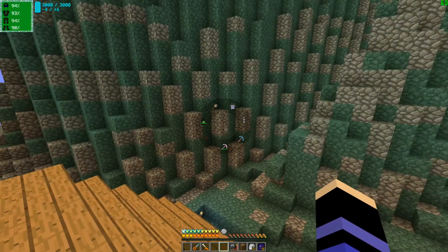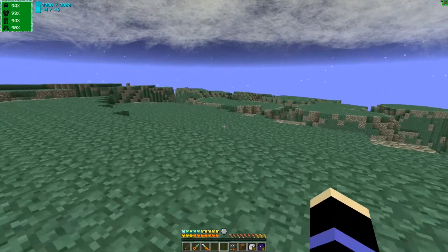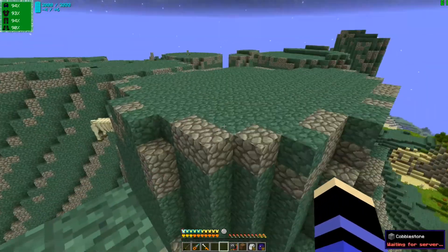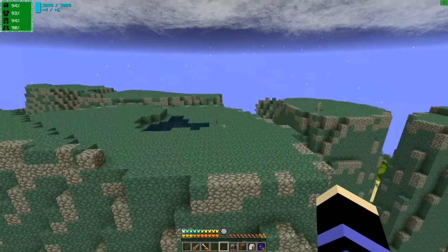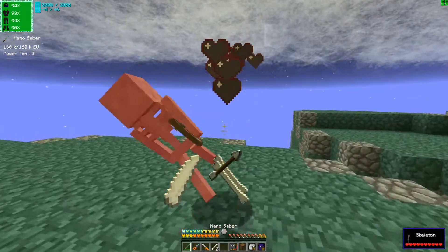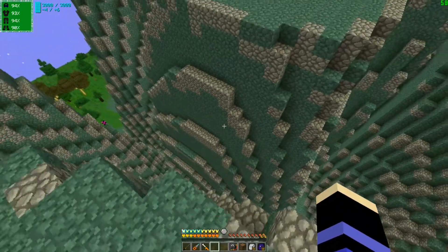I want to start carving out the mountain that I'm going to have as the core, which was this one over here with the puddle on it. And also apparently skeletons — actually they don't matter, but let's get rid of them so they don't start shooting me suddenly. Let's get rid of these. Any other junk? I'm fine.